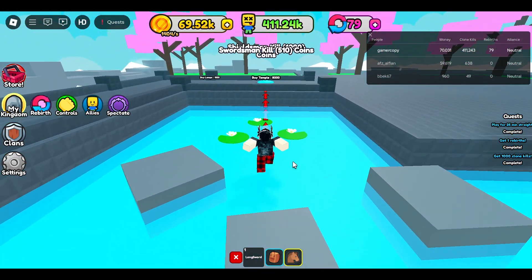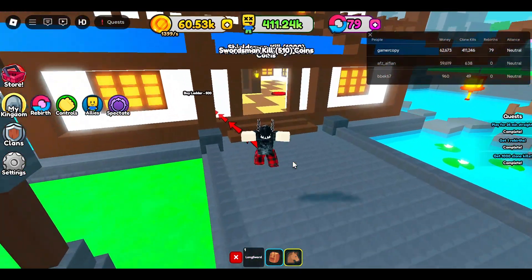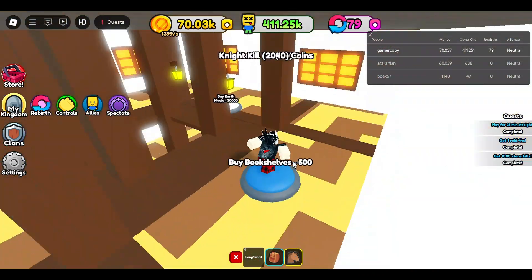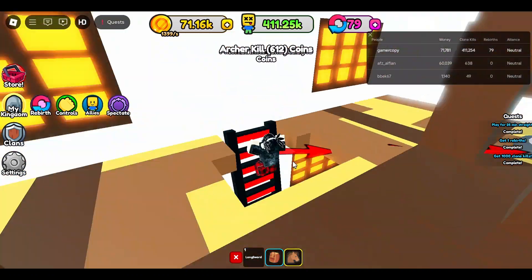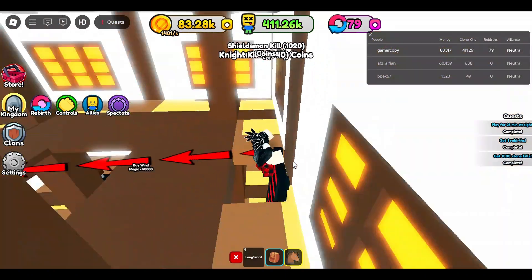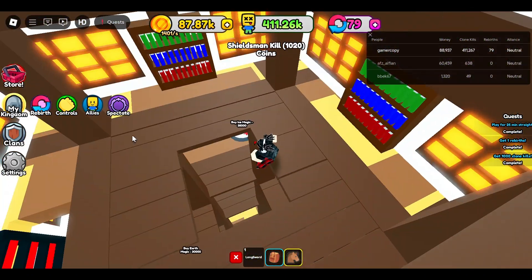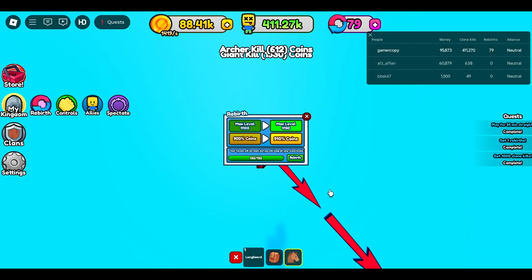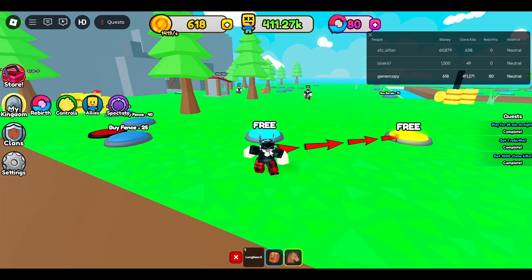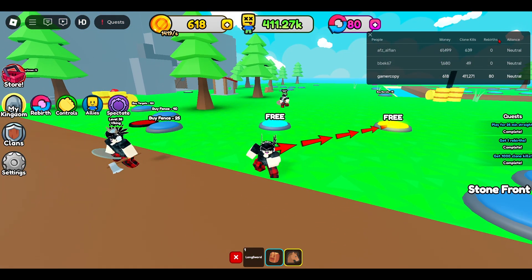Now we're going to buy the temple and we're going to buy lamps. You don't want to buy anything magical during this entire run because it's just a waste of money — you can easily do this without it, especially in a speedrun. And there we go, now you can rebirth. That's basically how you speedrun this. Thank you so much for watching — see you guys next time. Did that in four minutes.